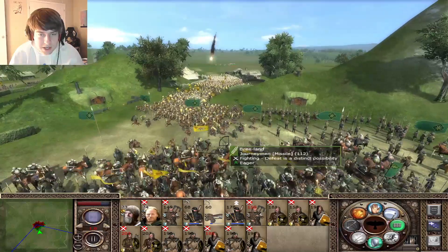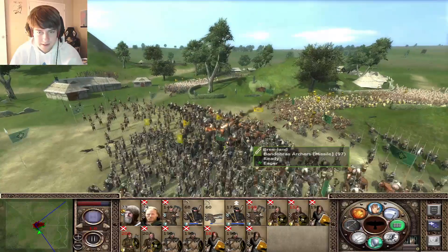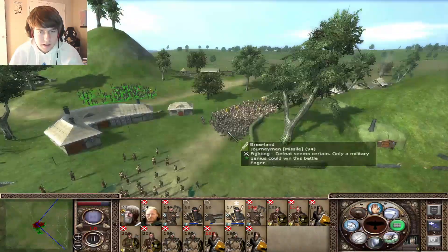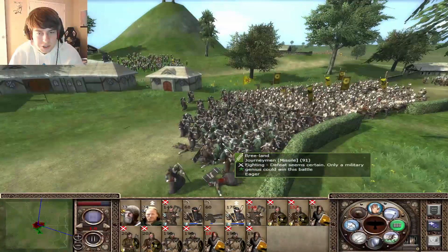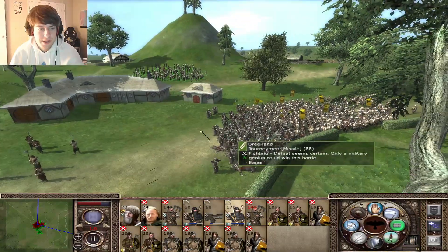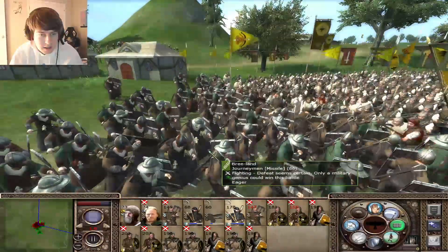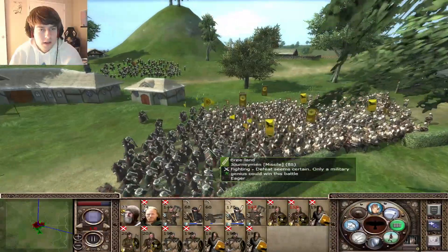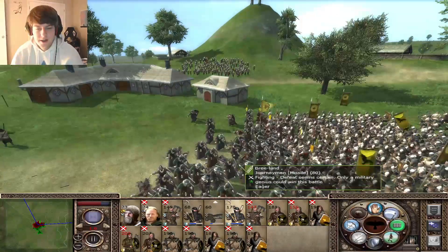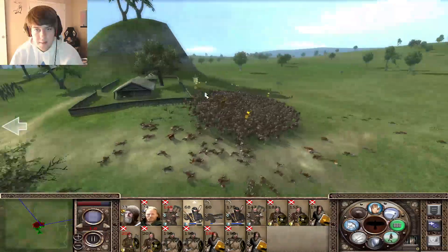Merchant cav still getting shredded - got like four guys with that one! I think we actually throw out these journeymen - I think they're a stronger foe than the lumbermen overall, just because of their defenses.